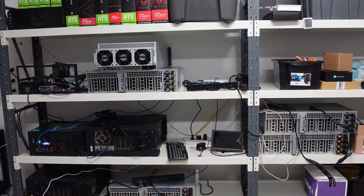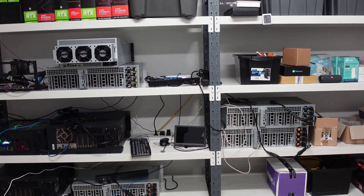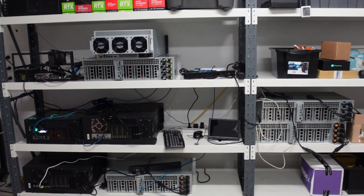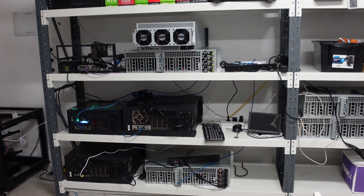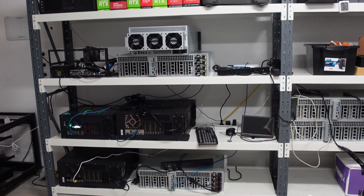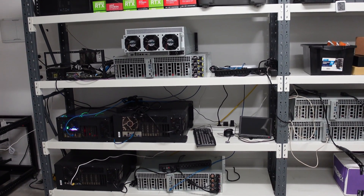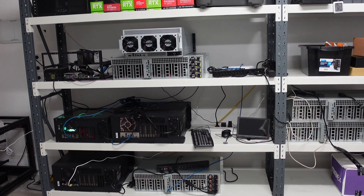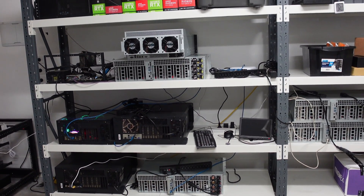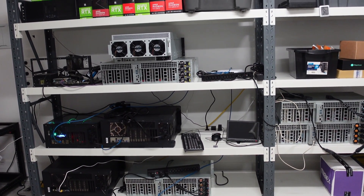In total I've got four Octaminers, which are normally full of GPUs — so that's 32 GPUs — and then I've got about 10 GPUs dedicated specifically to Vast and proof of useful work. So in total I've got about 42 GPUs in the garage mining.